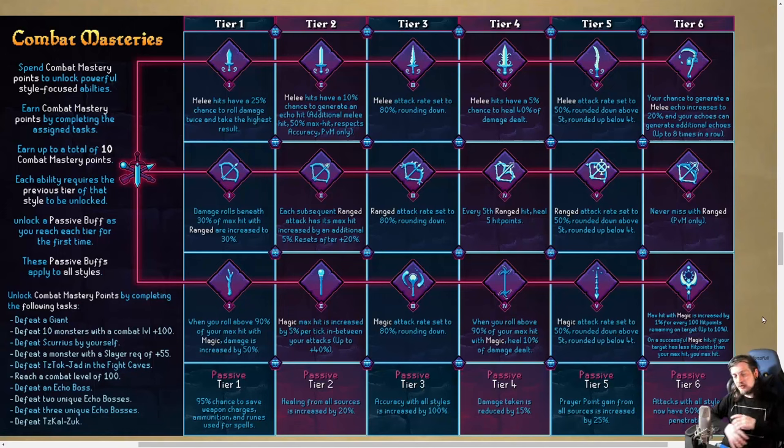The ranged tier 1: damage rolls beneath 30% of your max hit are increased to 30% — so this just ups your minimum hit. I don't hate that at all. And the mage tier 1: when you roll above 90% of your max hit, damage is increased by 50% — so this increases your high end. All trying to make your damage better in some way. Tier 1 is increasing either max hit, min hit, or average hit, and saving weapon charges and ammo thanks to the passive. Not bad at all.